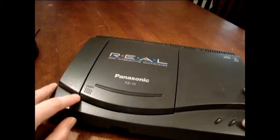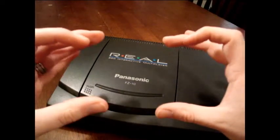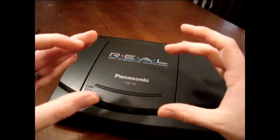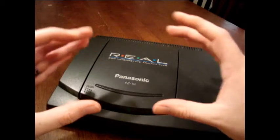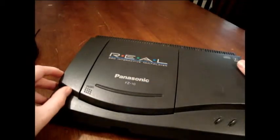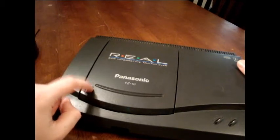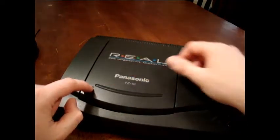This is the Model 2 version of the Panasonic 3DO. There were a couple of other versions — there was the Gold Star version that looked kind of like the Sega CD Model 1, which had a disc drive that would come out. There was one by Gold Star and one other one I can't quite remember. This Model 2 was the top-loading one.